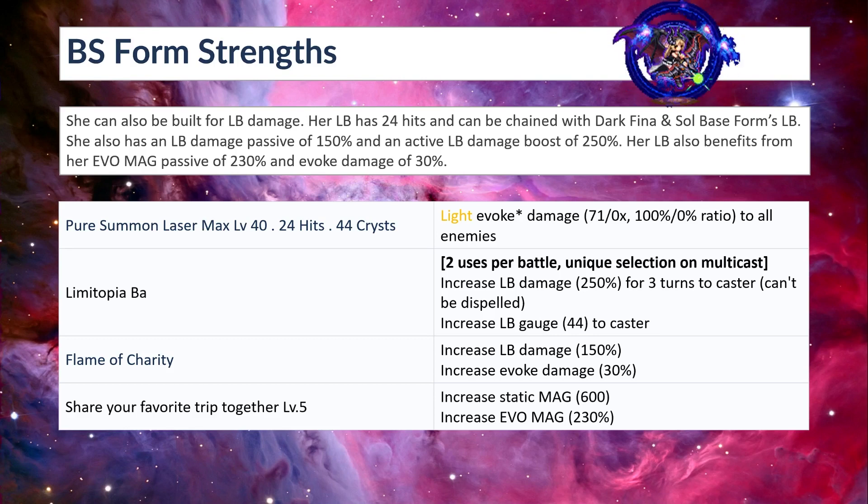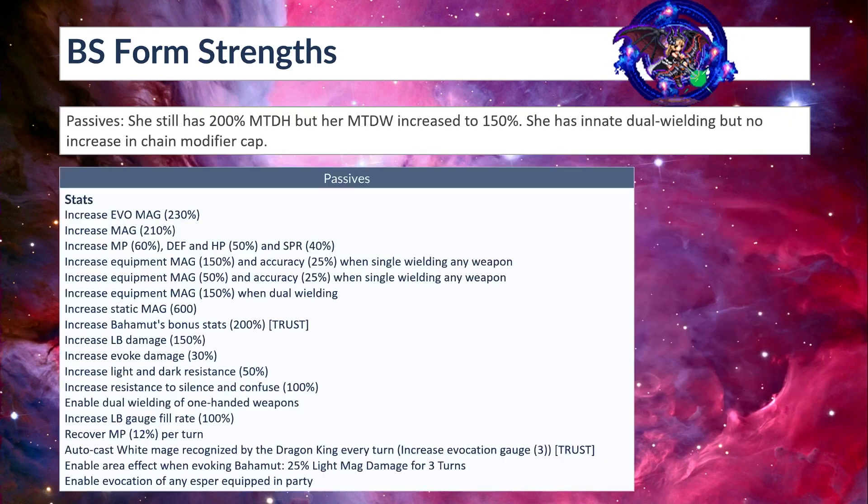Share Your Favorite Trip Together level 5: increased flat magic by 600 and increased evo mag by 230%. Here are her passives: she still has 200% MTDH but her MTDW increased to 150% as opposed to 50% in base form. She has innate dual wielding but no increase in chain modifier cap. She has evo mag 230, mag 210% bonus, increased MP 60, defense and HP 50%, spirit 40. She also has increased behemoth bonus stats 200% if you equip her TMR or STMR.